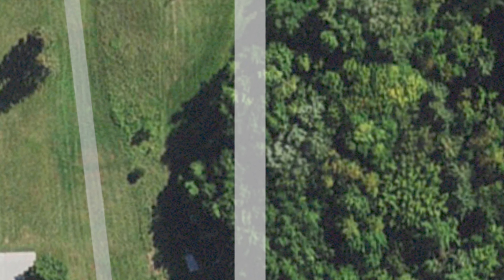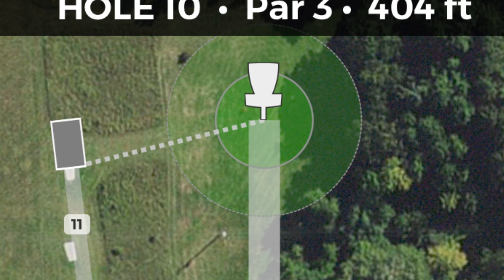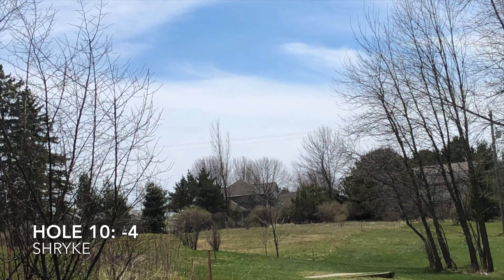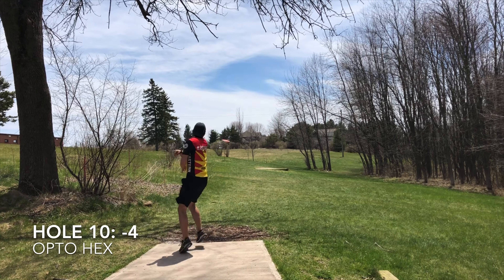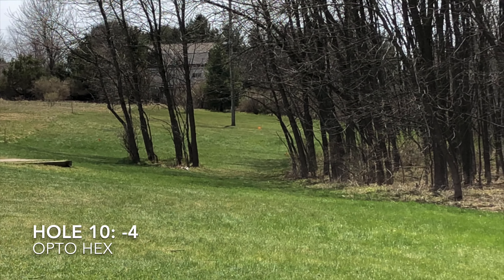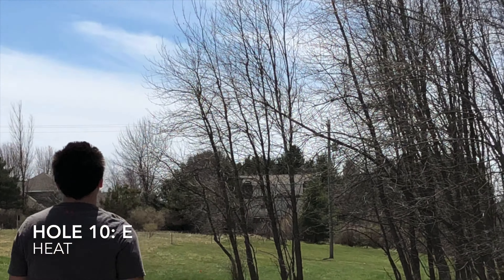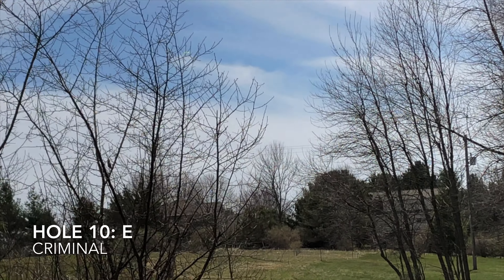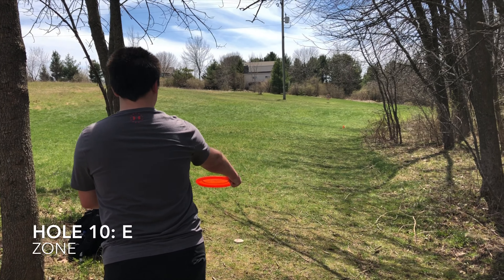Starting off with hole 10, we have a 404-foot par 3 that takes a long left-to-right shot. Drew tries to throw a big anhyzer with his Strike, but it ends up stalling out and going OB. Andrew throws a power sidearm with his Opto Hex — a great shot, landing right next to the telephone pole, a great place to be on the first shot. Ian tries to throw a big anhyzer with his Heat, and it just ends up hitting the first clump of trees. Eric tries to flex his Criminal and it stalls out and goes OB.